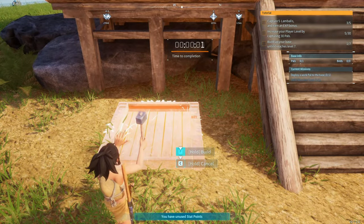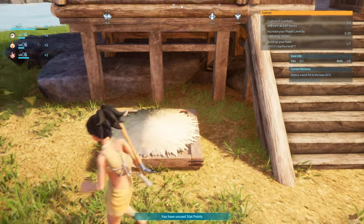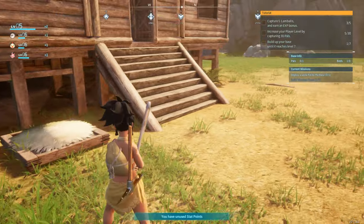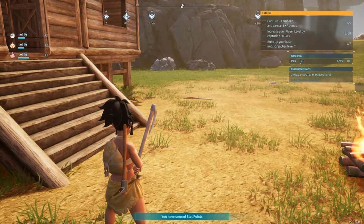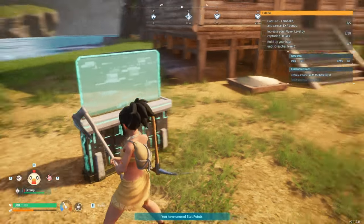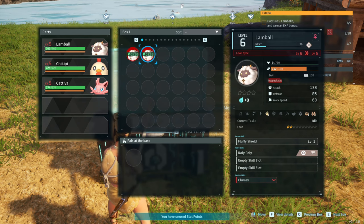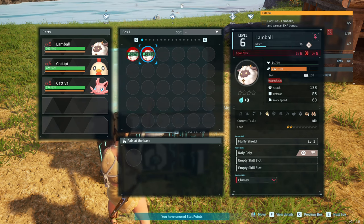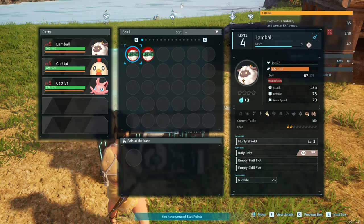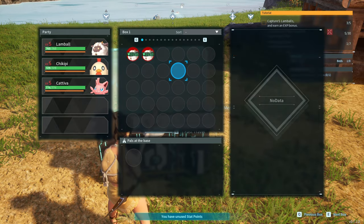Let's place the pal bed right here — perfect! We got a pal bed for our little dude. They've got about three minutes until they're back. All right, so we have to capture five more of these lamb bells.